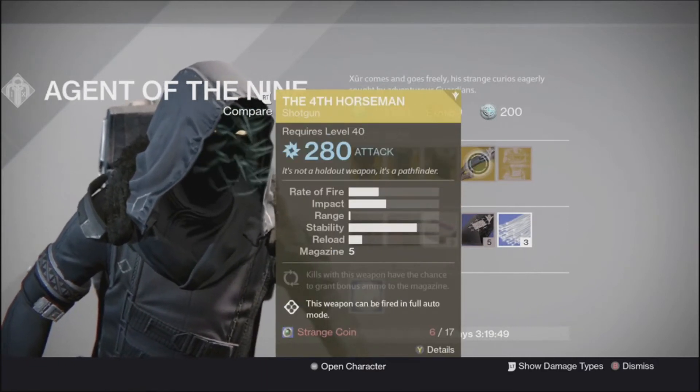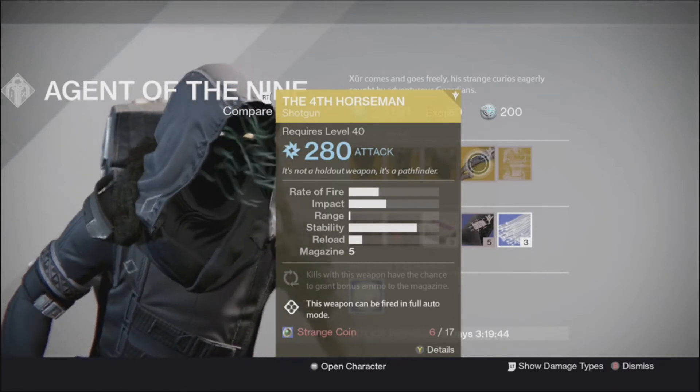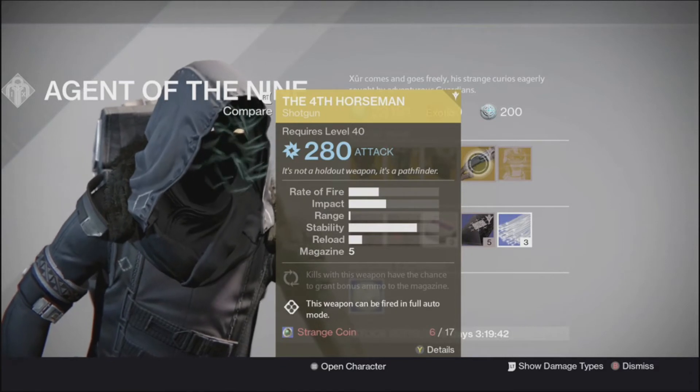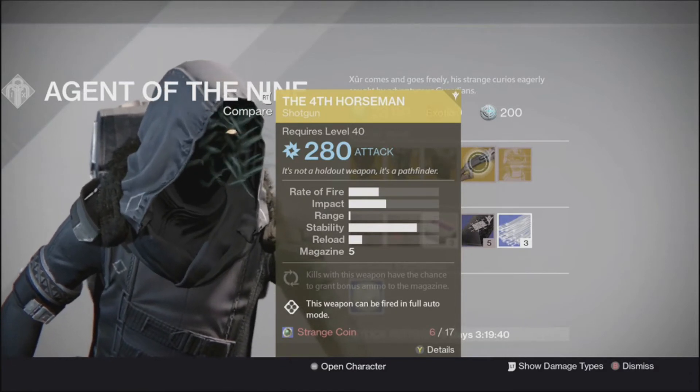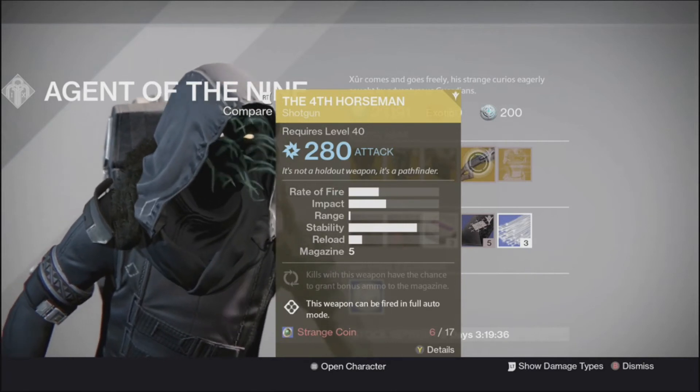We've got the Forth Horseman. This is a beast of a shotgun. This weapon can be fired in full auto — it is a full auto shotgun. It is amazing. It shoots super fast and it does a lot of damage.